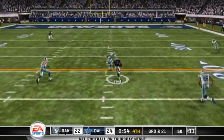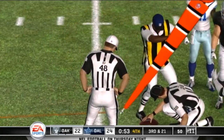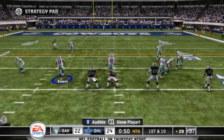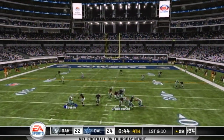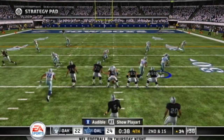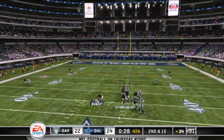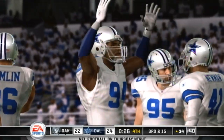Surveys the field — he's got it! This is close — they'll bring out the chain. Yes, he got there — first down! All kinds of pressure and the ball is free. You have to protect the ball; it's really just as simple as that. You cannot have turnovers and expect to be successful in a game like this. Good coverage downfield — and now the offense will be faced with a third down situation.